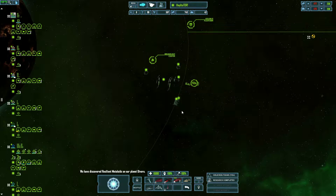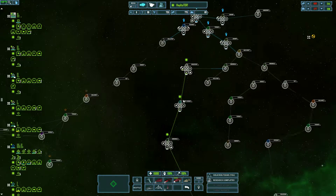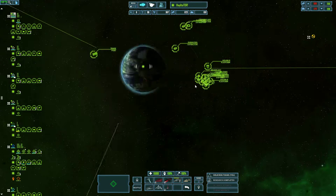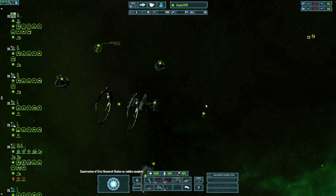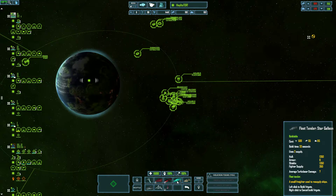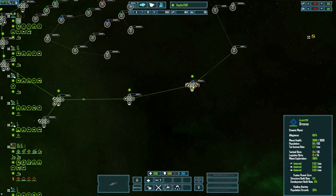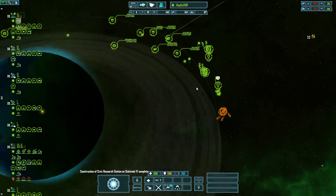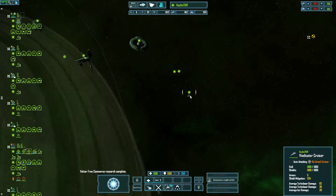Average turbo laser damage: 220, and then another thing says average turbo laser damage: 1000. Wait — 1000? My ships are only doing 100. The tooltip says it's a massive defensive platform with four prominent primary turrets which can deal massive damage to individual targets, along with a multitude of smaller weaponry. So four turrets doing 1000 damage and smaller turrets doing 220 — that's gonna be interesting.